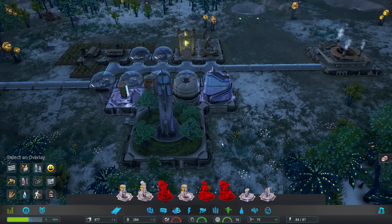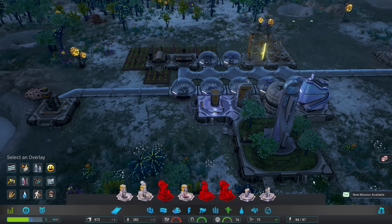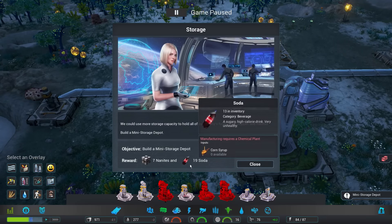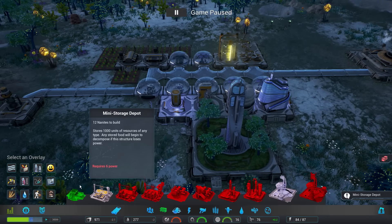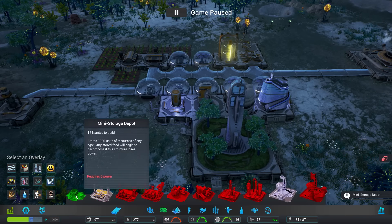We got some beer — very nice. Finally, the game is going to tell me about storage! We're gonna get 19 soda. By the way, soda requires you to actually manufacture it — we'll need corn syrup in order to make soda down the line. Mini storage — you want me to build that one specifically. This requires 6 power.